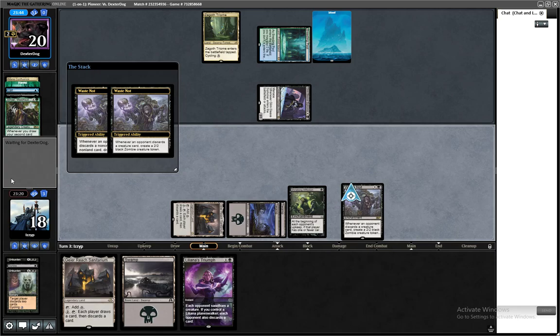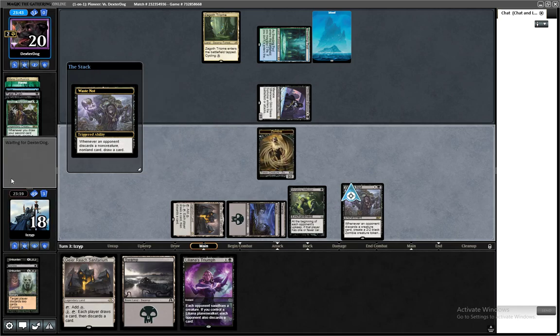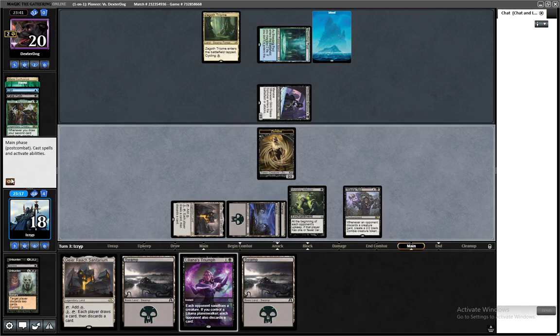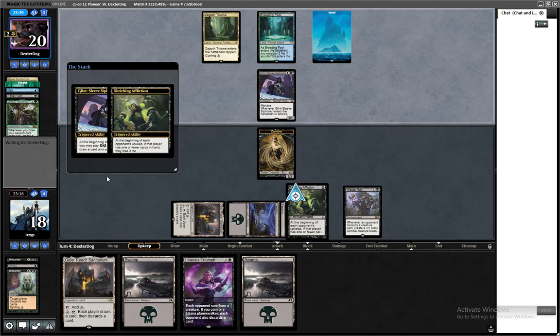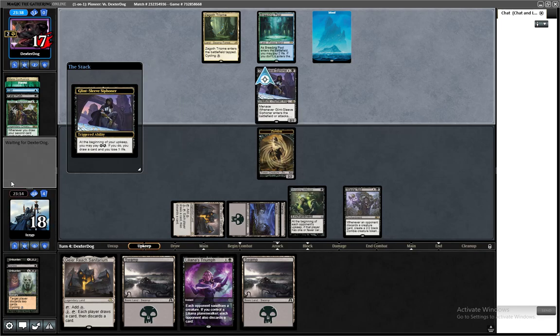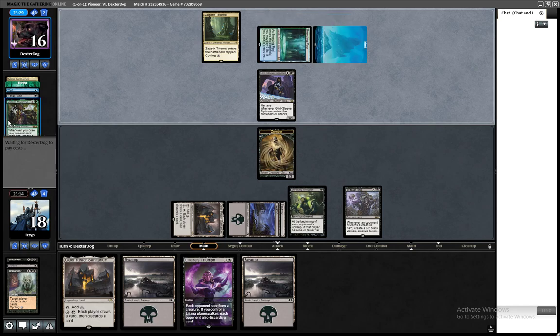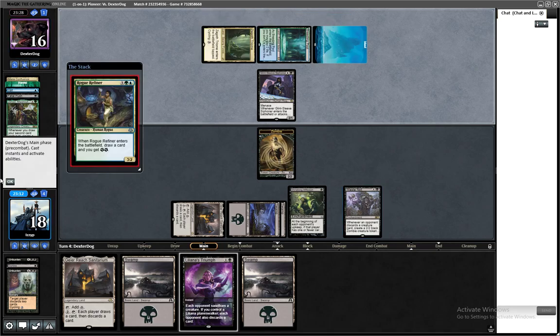We draw another card and get a 2/2 Zombie. Very cool. The unfortunate thing is that our Waste Not isn't going to trigger that much because they aren't going to have cards to discard, but I can make them discard with Geyer's Reach, so it's not the end of Waste Not.